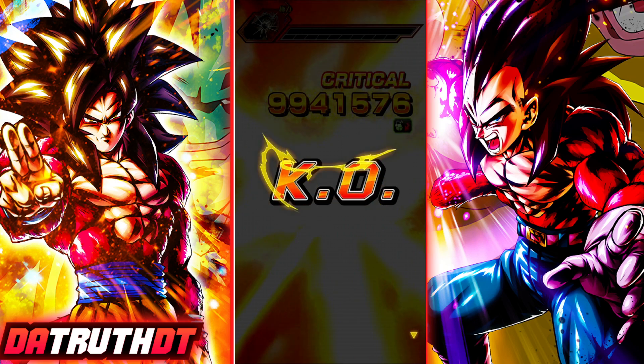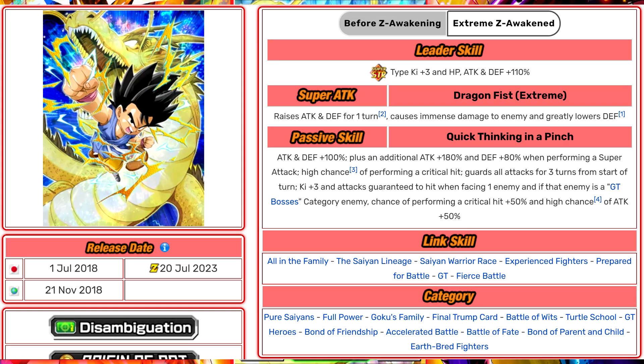This is Victory Clincher Goku GT. His leader skill gives Super STR type 3 Ki and 110% stats — a weird number, but these characters aren't running as leaders anyway, though you could use that in Battlefield. He would have the guard for the first three turns plus a decent leader skill, making him a pretty good Battlefield character. His super attack, Dragon Fist, raises attack and defense by 30% for one turn, deals immense damage, and greatly lowers enemy defense. His passive Quick Thinking in a Pinch gives 100% attack and defense at the start of turn, then 180% attack and 80% defense when performing a super attack — that 80% defense is the big L right there.